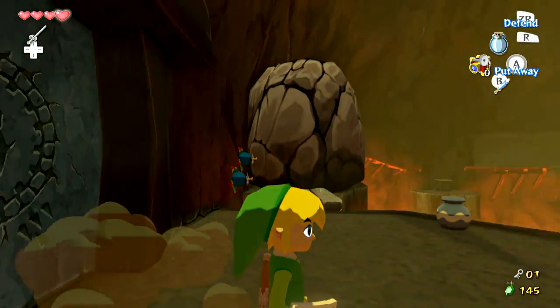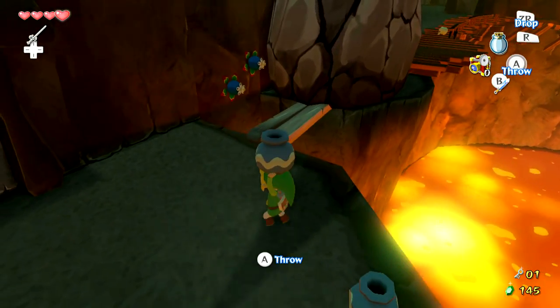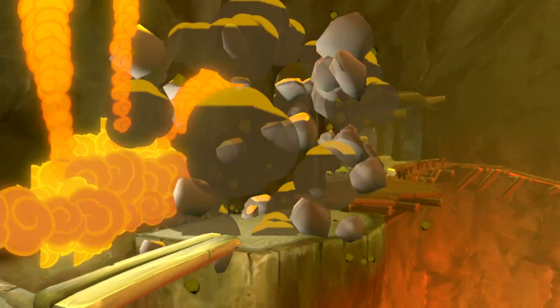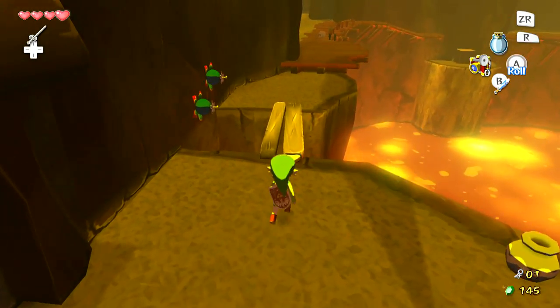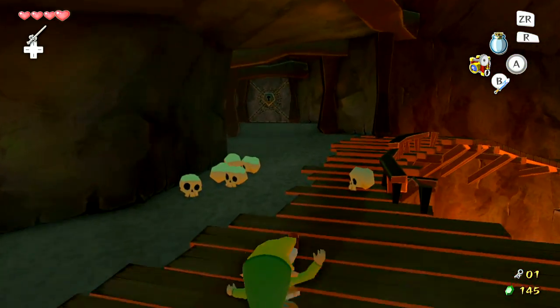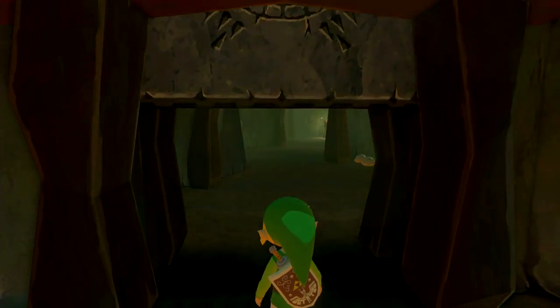Right over here, as you can see, we are back in the hub room of this dungeon. This rock is sort of blocking our way — it actually leads back to where we first entered. So if we throw that pot at the bombs, we create a shortcut back to the beginning. Now that we have this small key we can open up that locked door we saw at the beginning — isn't that just dandy how it all works like that?